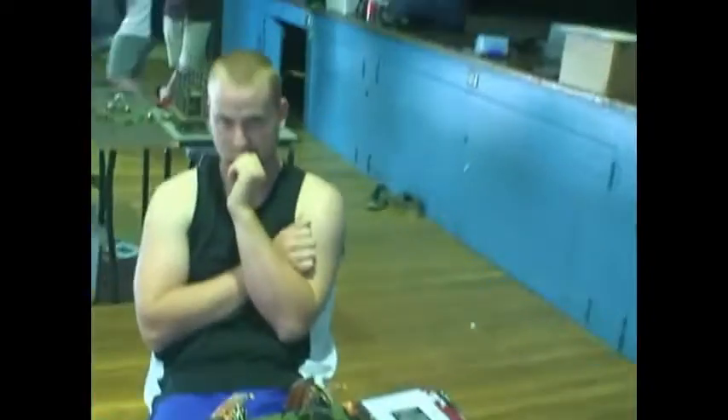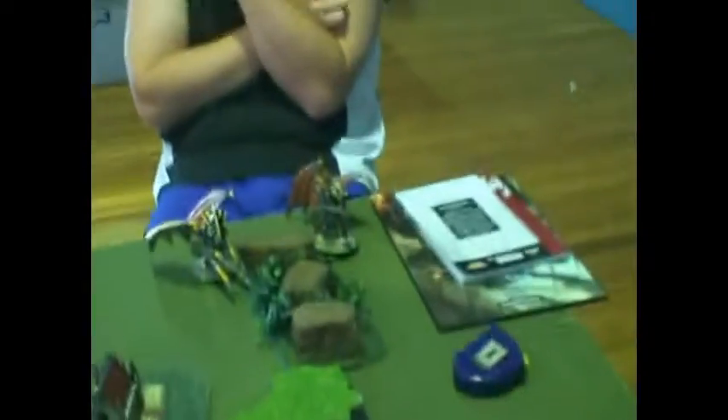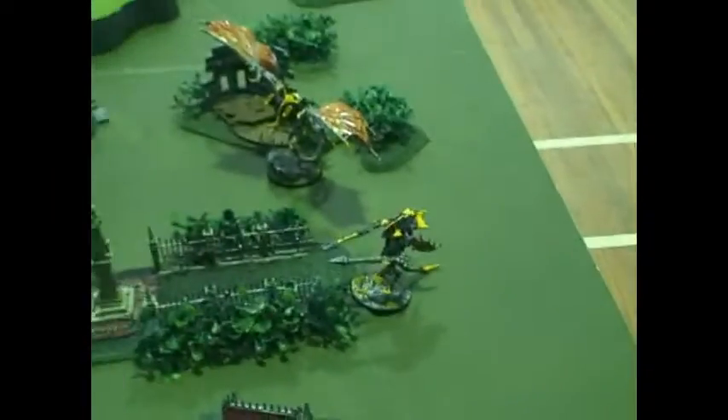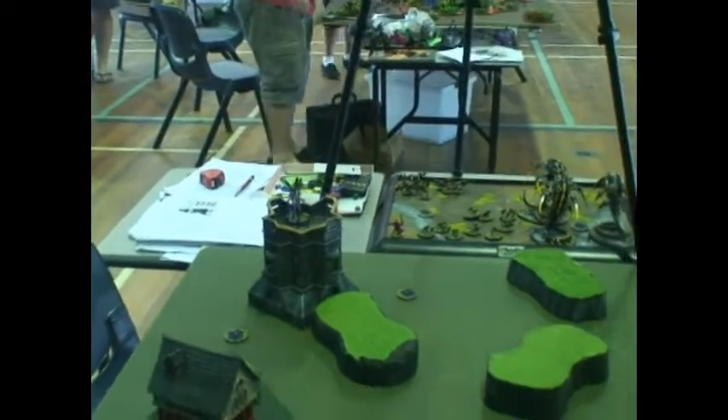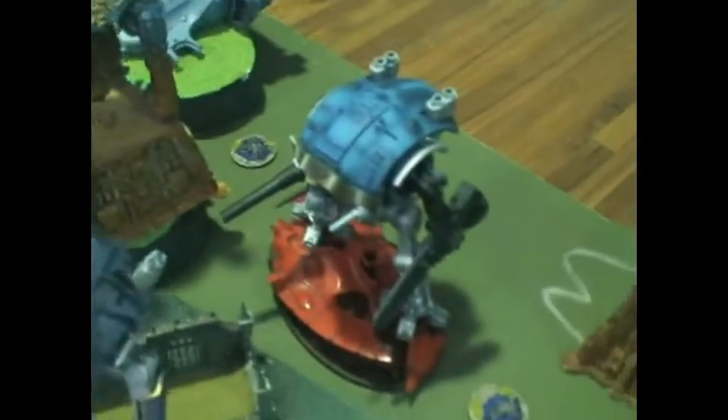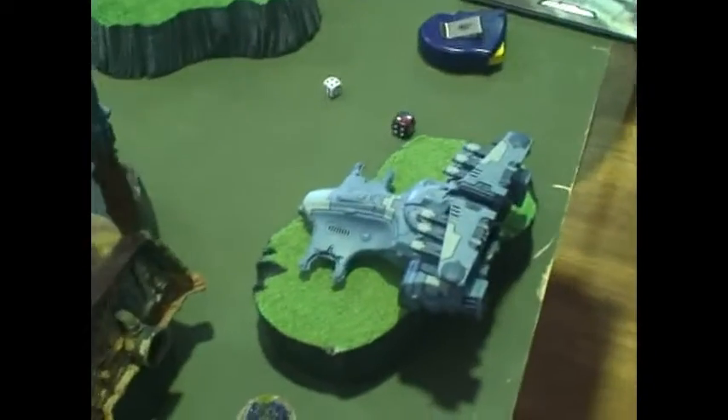All right, so last game, and we're hosting the Poor Horsemen — the only Melbourne team. A bunch of you guys were meant to come up, but it's all right. So we've got my Hive Tyrants, they've all infiltrated here, and way in the back is my Bastion. We're playing three knights, two melter guys, a Paladin who's the Warlord, void shield generators, a Tau Sky Ring, and a bunch of Tau coming on reserves.